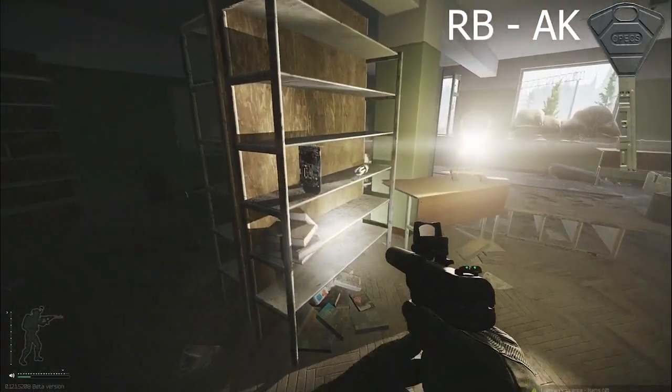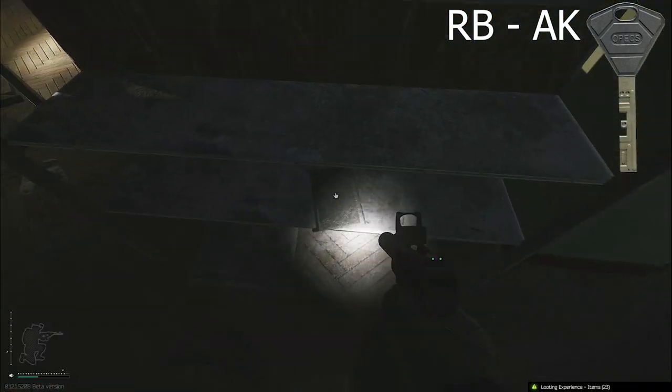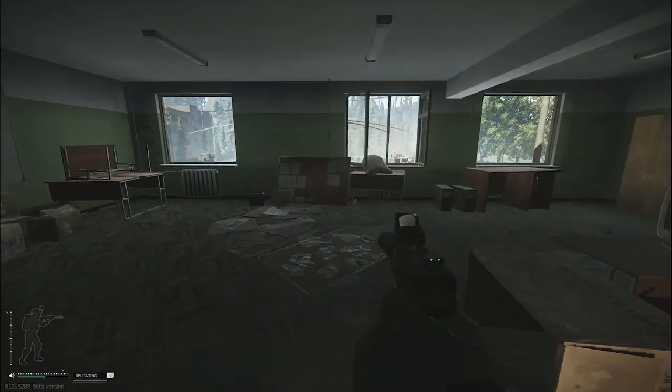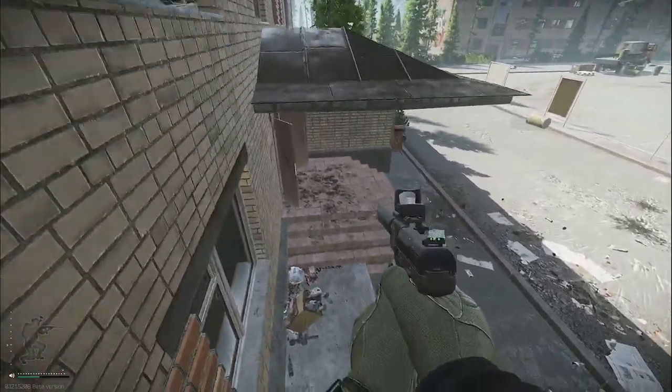We're going to be checking for tech along these shelves here — as you can see I've got a graphics card. More importantly, some items can pick up the texture of the shelf itself, so it's very easy to walk past tetrises if you're not paying good attention. We're going to check for two USBs and then jump out the window and head down to the first floor.